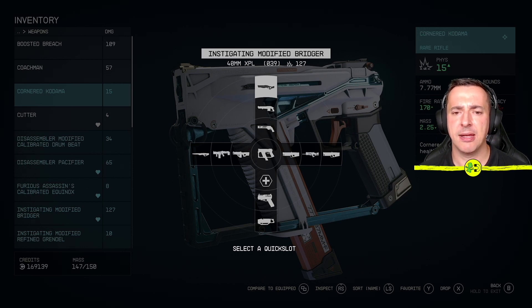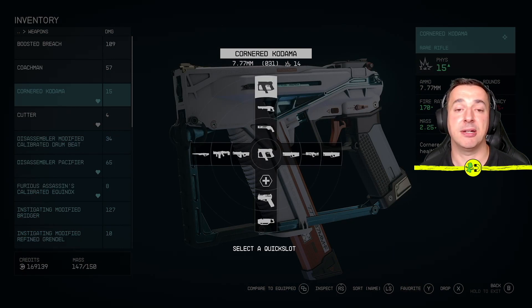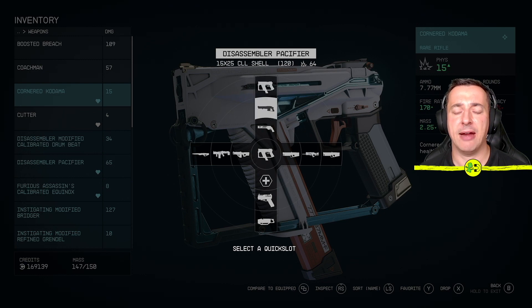So if you want to put this one up here, I just select it with A on the Xbox and that's now favorited. If we just pop that back up again, you can see indeed the Cornered Kodama is now sitting in that top area there.